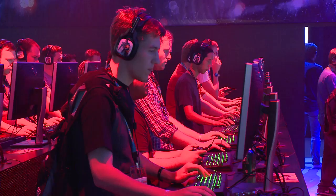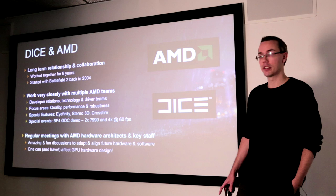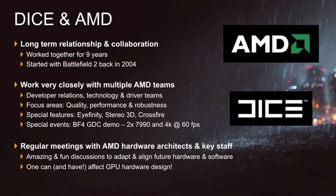We also have some regular meetings with key technical staff at AMD and the hardware architects, and we've been doing this for years and years. It's always amazingly fun to sit down and talk with all of the architects about future hardware, our future software, our needs, and see how they align — and actually have an opportunity to affect the development of future hardware and make sure it really fits our games.